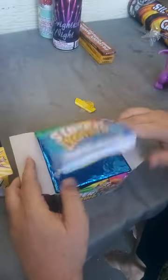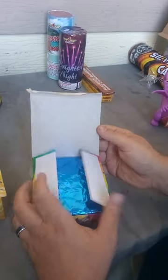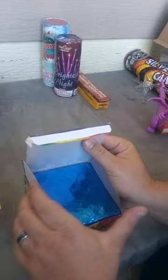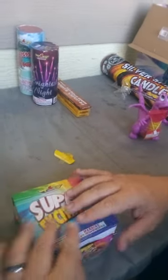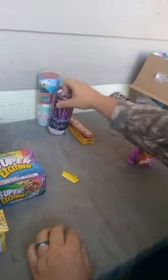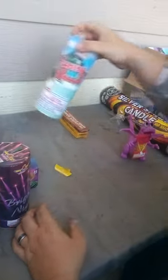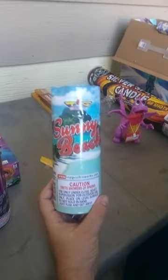Then we have a super exciting 49-shot cake — another one in a box, which is kind of interesting to me. I've never seen this before. We have Brightest Night Fountain, which looks pretty cool. Sunny Beach is another little fountain by Top Gun.